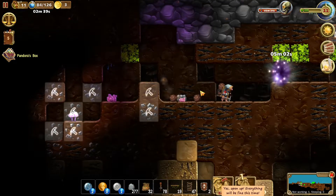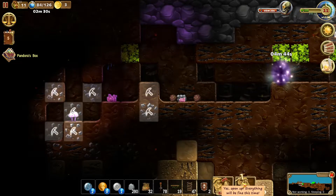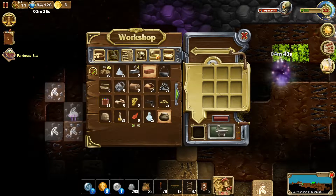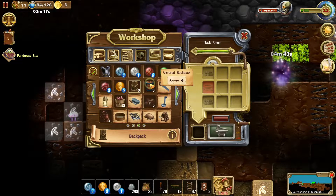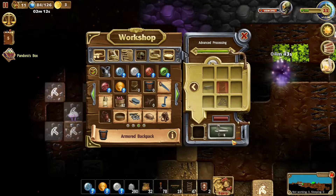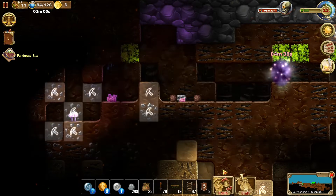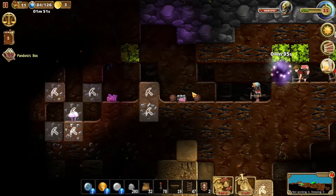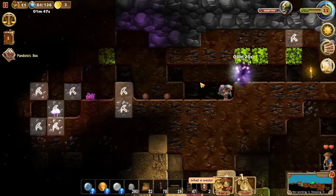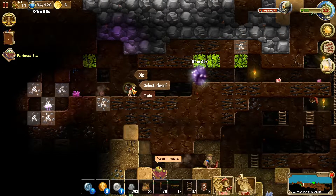Usually I go for three archers, three mages, and the rest warriors. I should probably make more armor packs as well. I think we can make two more, so each warrior will have one. They also improved the mages — I think mages can now freeze enemies and do some other weird stuff. It's such a much better version of the game overall.